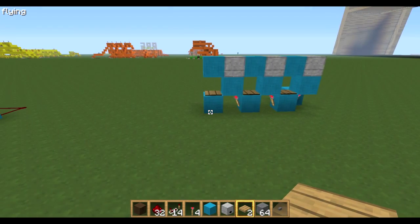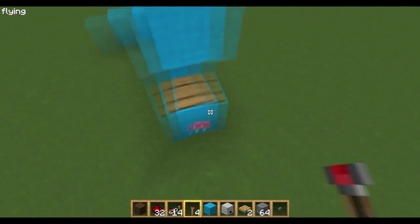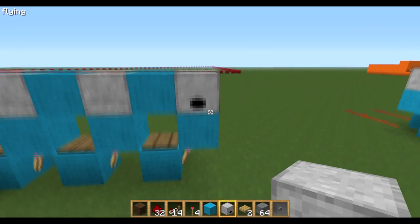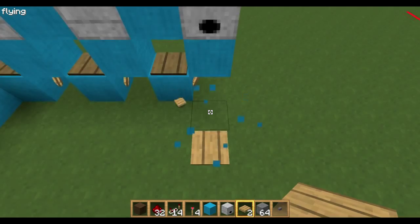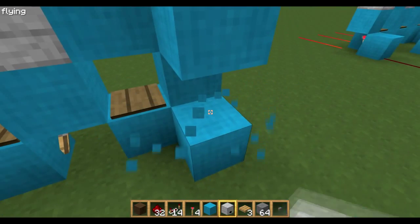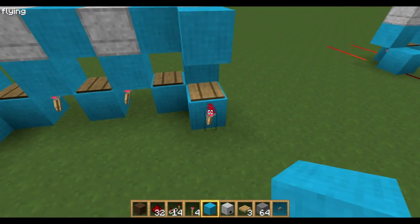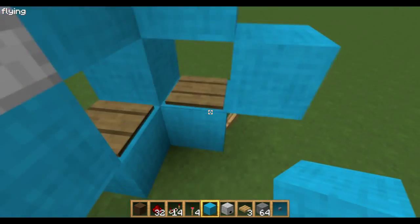Now you want to bring it around the corner because you want to loop it into one system. This time put the torch back down there, bring it up, and then put the dispenser facing backwards — it's the exact same thing again, just build it as normal. Then you build your output here. Also put a block on top so that it doesn't get chucked out and go past and over.